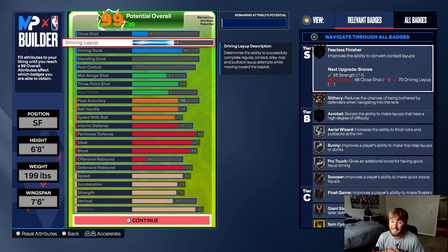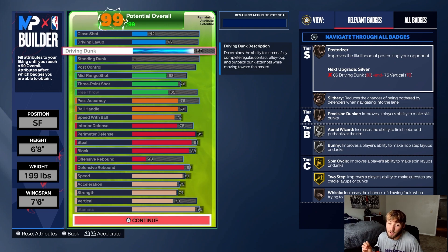Our shooting isn't the best but trust me. Close shot is 42, driving layup 62 — make sure you follow exactly how this looks. Driving dunk 80 — we get bronze Posterizer. I'm not sure exactly how Posterizer works this year, but I believe if you get takeover and choose finishing you get contact dunks at bronze. 80 plus a 70 vertical gives you bronze; 86 and 75 gives you silver. Standing dunk and post control — leave those, don't even touch them, we're not going to be in the post.